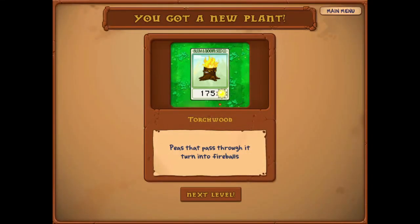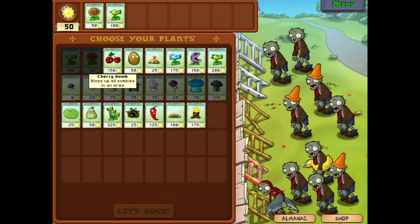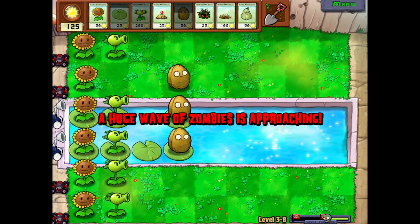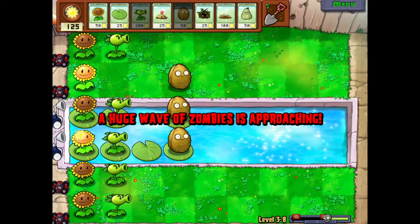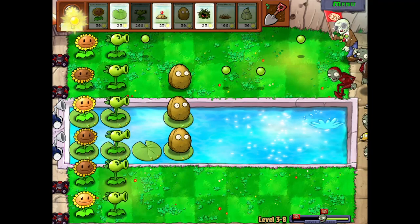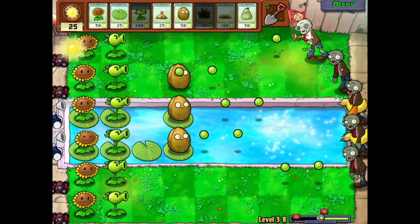Peas that passed through it turned into fireballs. I think I tried using that one time combined with an ice plant, and it did not go so well. That's not good. That's terrifying. Drown, please. Thank you.